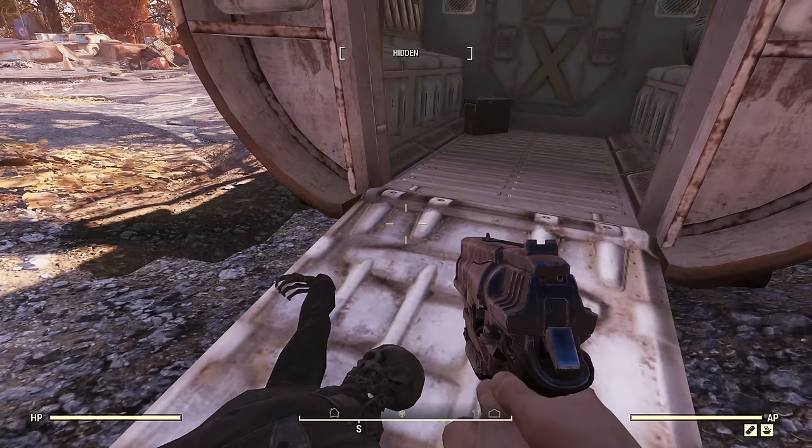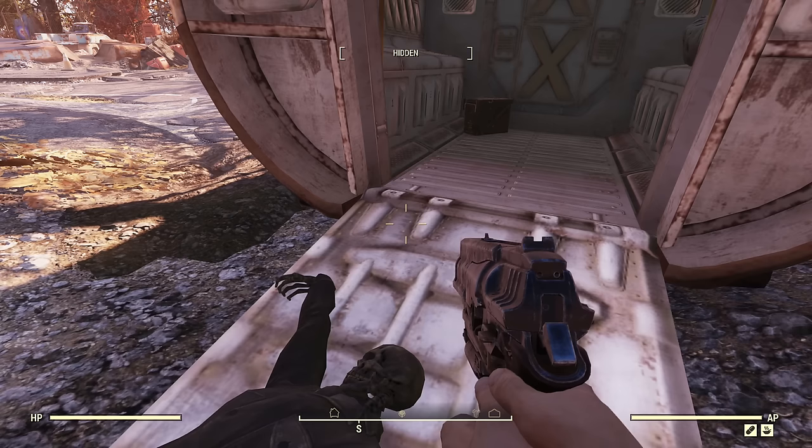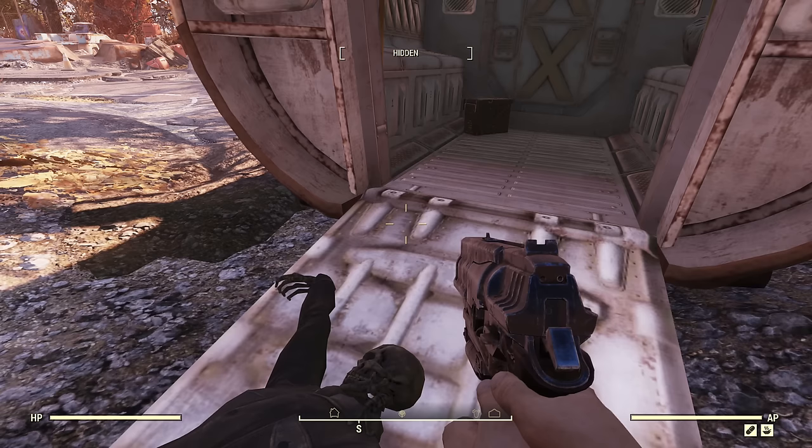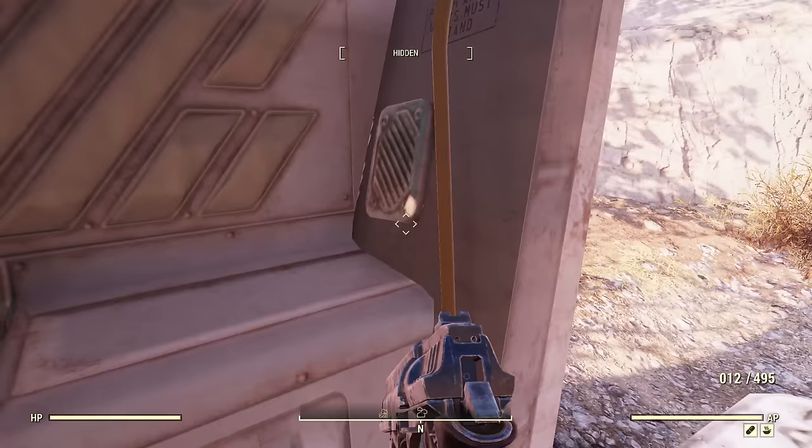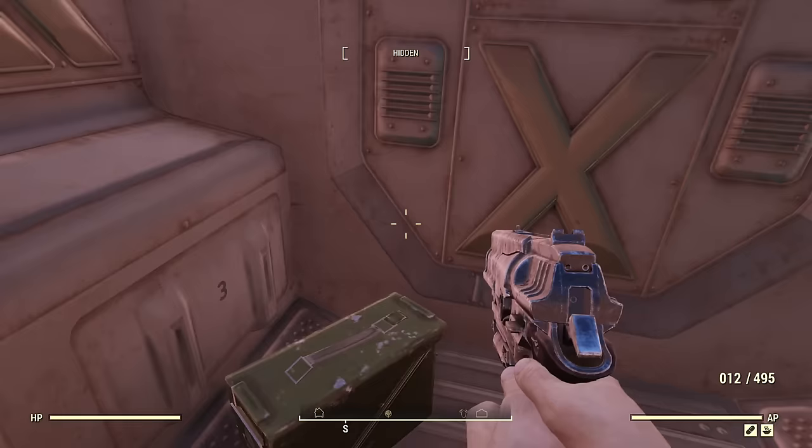Next up is contextual ammo. When you loot dead enemies or ammo containers, the ammunition will actually be specific to the weapon you have equipped rather than random ammo — unless you're playing melee. So if I have a 10mm pistol equipped and I search ammo boxes, there will be 10mm ammo in there. This ghoul I killed also has 10mm ammo because I have a 10mm pistol equipped. It's a good way to accumulate ammo for weapons you are using.